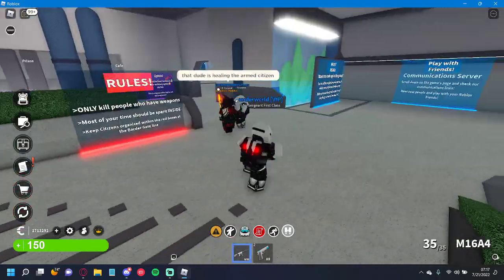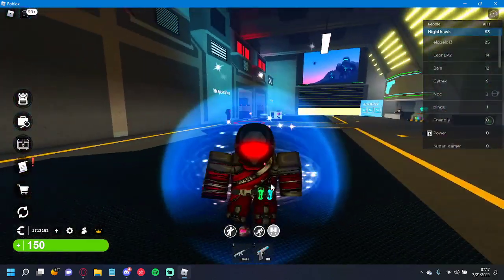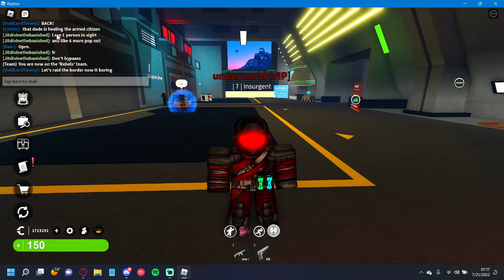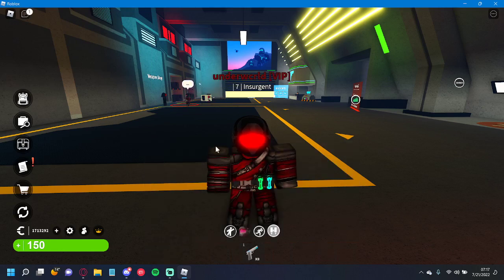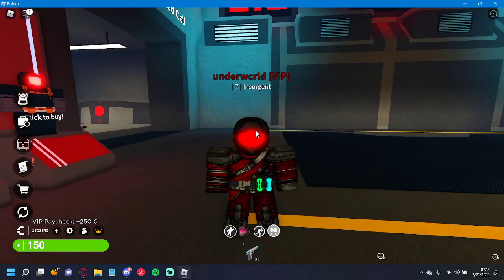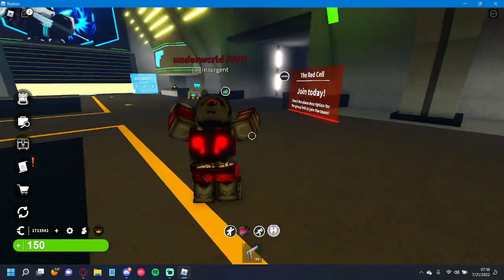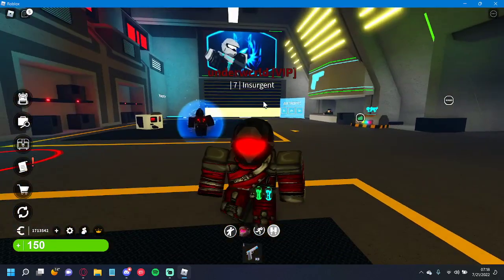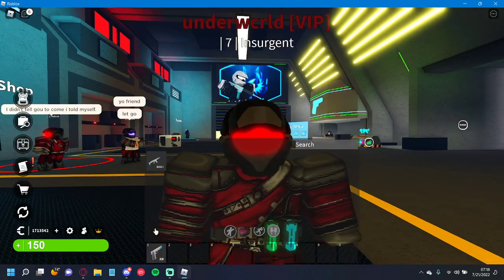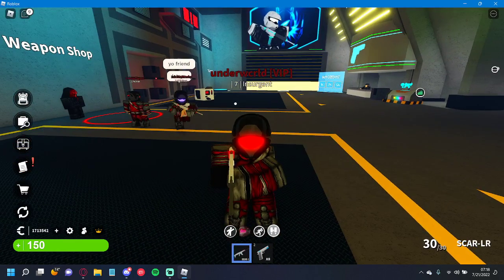Red Cell has three standard morphs. Follower only gives you a pistol — the X9 Pistol R, the rebel variant. As a Militant, instead of a Scar L you get an M16A4 rebel variant, similar to what Troopers get on the TNI side. At Insurgent, Fanatic, or Revolutionary rank, you get the Scar L completely free.